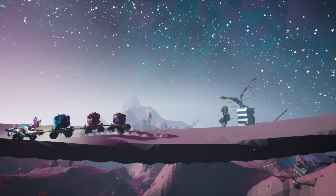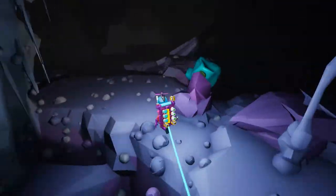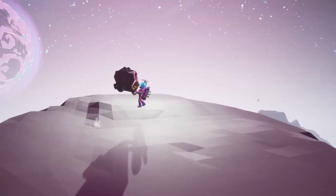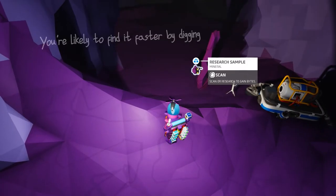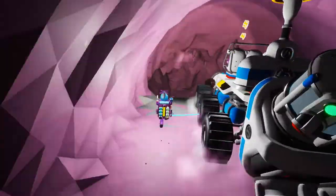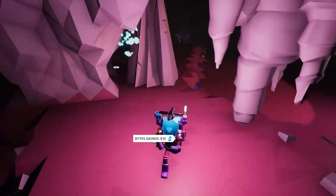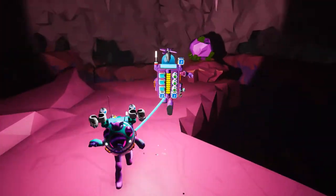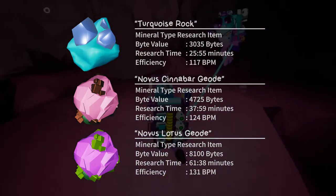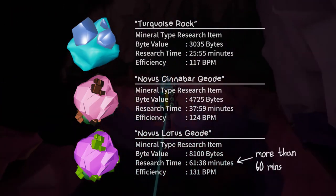Let's go underground for the Subterranean Research Pipeline. You can find the Novus Turquoise Rock within the first two layers beneath the surface — because of its bright turquoise colour, it is very easy to notice. To find the Novus Cinnabar Geode, go deeper until you enter the first purple layer, and keep searching until you see a thin structure that gives off research samples; dig below it and you will find it. Finally, for the Novus Lotus Geode, go one more layer down until you are right before the core, look for cone structures that give off research samples, and dig below them. The subterranean research items give off the most bytes — at least 3,000 bytes each — and the Lotus Geode gives off a whopping 8,100 bytes, making it the first research item with more than an hour of research time.